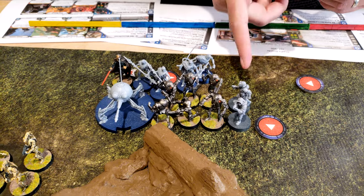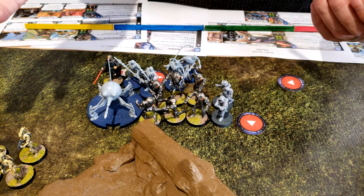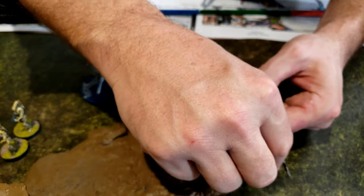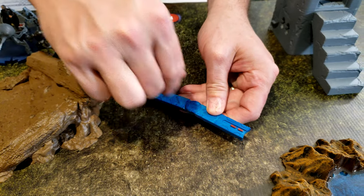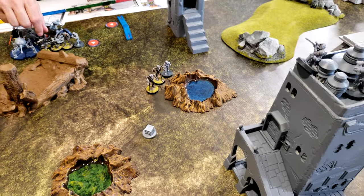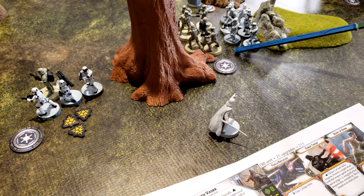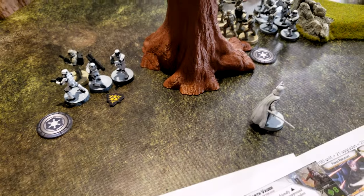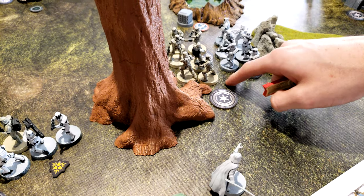I drew a random token which ended up being this last troop unit that hadn't been given an order earlier. I'm going to move this unit up — they're not in range of anybody, so they'll just move twice. My last HQ token, so I am going to move Vader up and use Lead by Example first to get rid of two of those suppression tokens, then Reflexes to gain one dodge token. Just moving Vader up to the other marker.